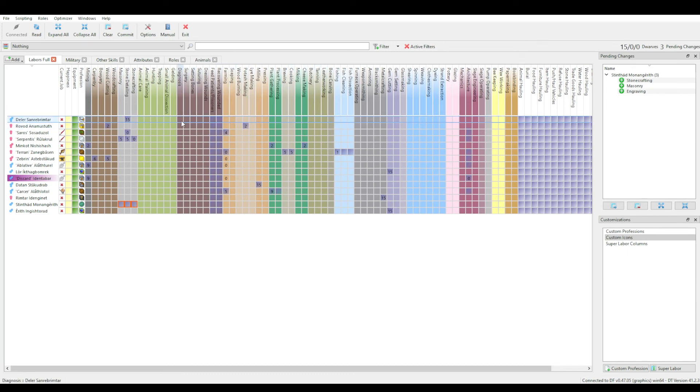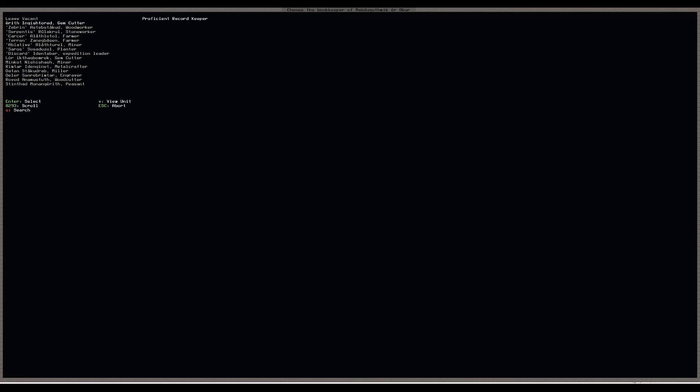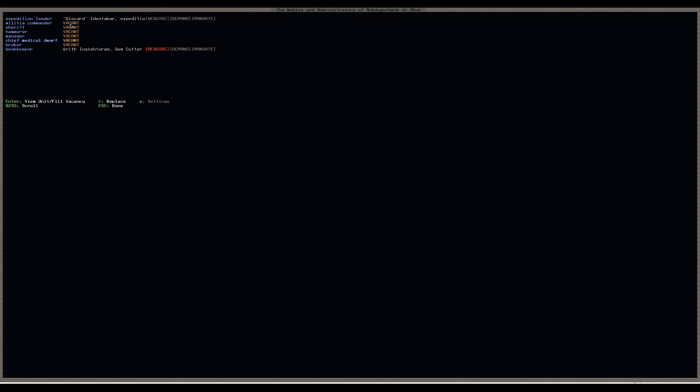So Della, you're our best for doctoring. Congratulations, you are now a doctor. I need a broker, so I need to set roles. Try and remember where the button is - noble administration. You need a broker and a bookkeeper, and the person with the best skills for that is Eryth, who's a good bookkeeper. Let's switch back to the fortress and then go to broker.